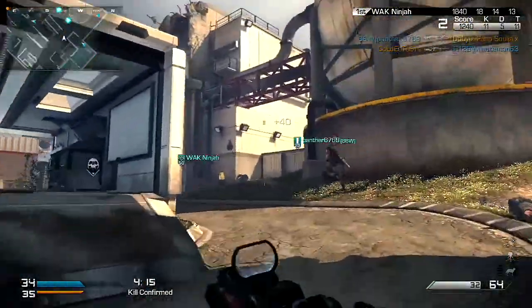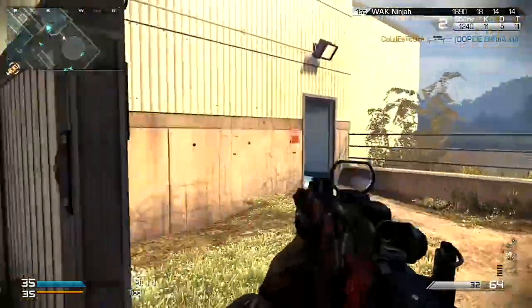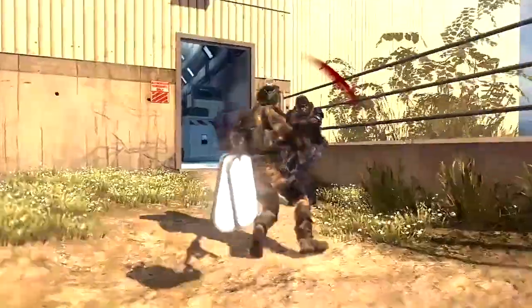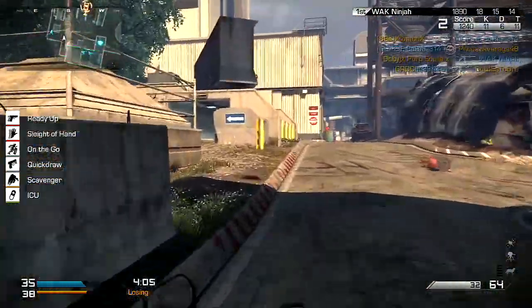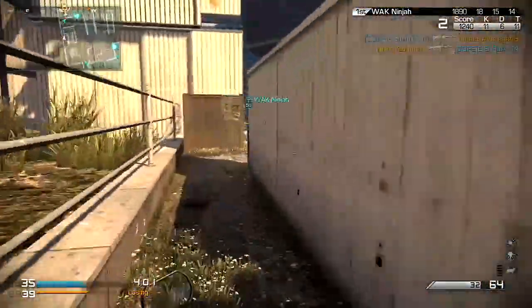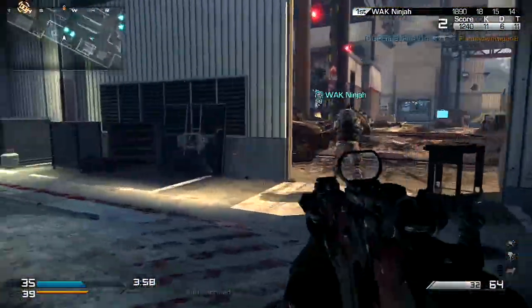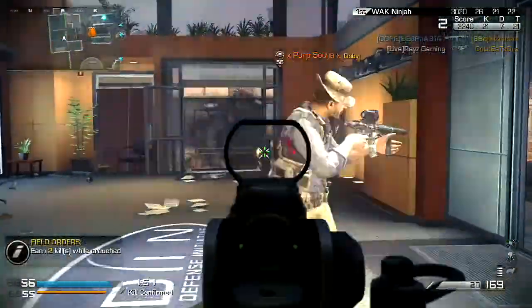Number four, we have Quick Draw. This is in case you come across an enemy, and paired with Ready Up, you're able to pull up your sights faster than they are and aim faster than the enemy, giving you a more precise attack. Number five, you're going to want Scavenger to obviously keep feeding this gun bullets. It's going to run out of bullets and we don't want that, so you're going to have Scavenger there.